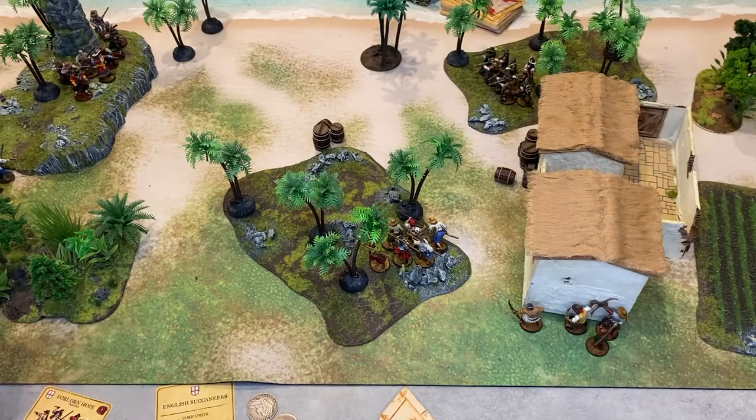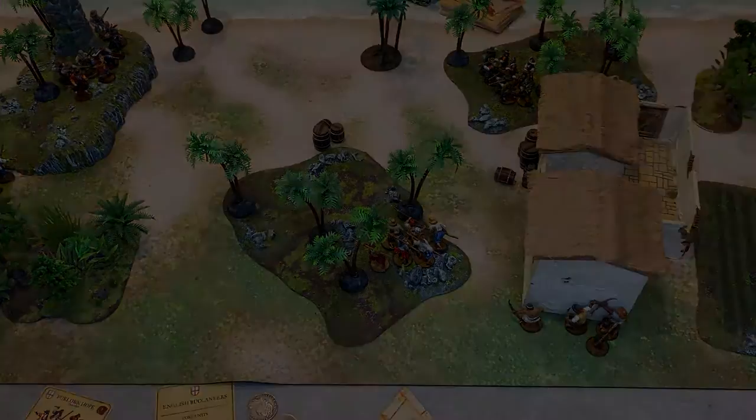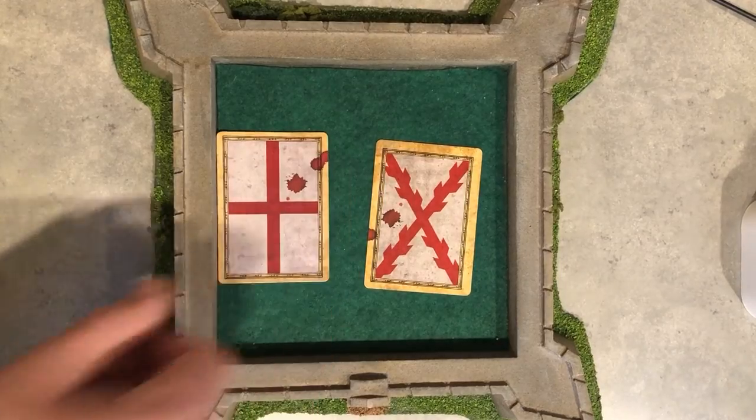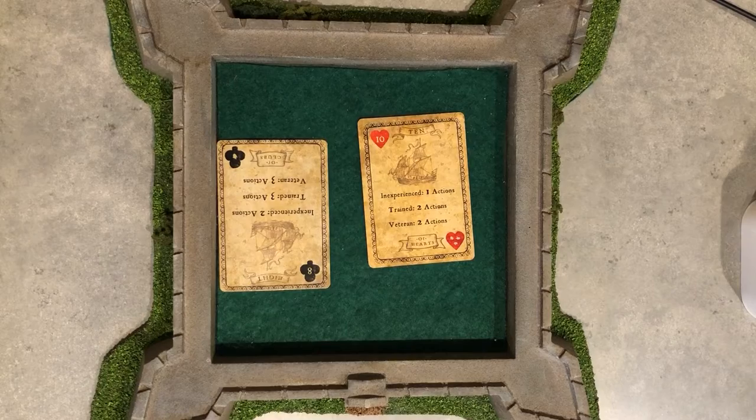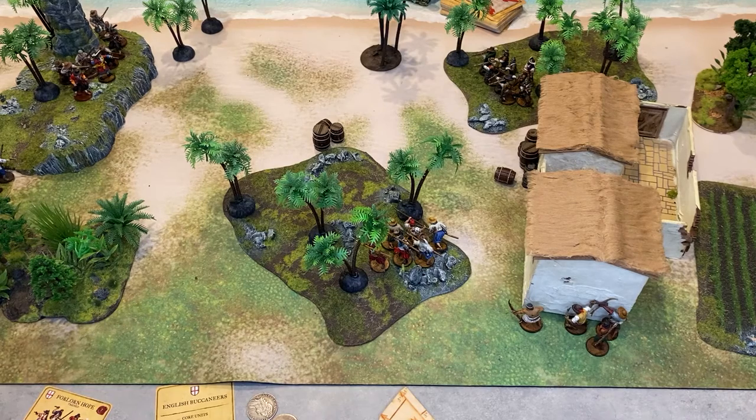Now with some setup and basics out of the way, you're going to start playing the game. Select a card from your hand and place it face down on the table. Reveal the cards, and the player with the higher initiative card will select one of their units to activate. In this case, my heart beats your club. Each card you play is called an activation, and you start by choosing a unit to activate that has not been activated that turn.